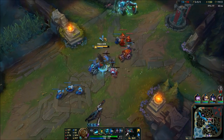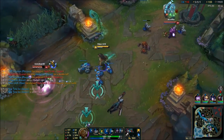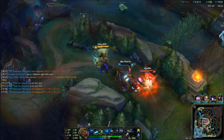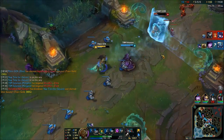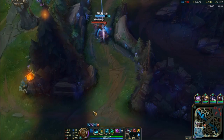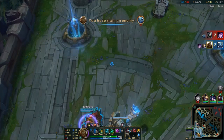Her ultimate is called Leap of Faith. Illaoi leaps into the air before slamming her idol into the ground, dealing physical damage to all nearby units and summoning a tentacle for each enemy champion or spirit hit. For the next six seconds, all summoned tentacles become untargetable and swing 50 times faster, and Harsh Lesson's base cooldown is reduced by one second. When you use your ultimate in team fights — in the jungle, for example — there'll be more tentacles spawning with your passive, so you can do much more damage.